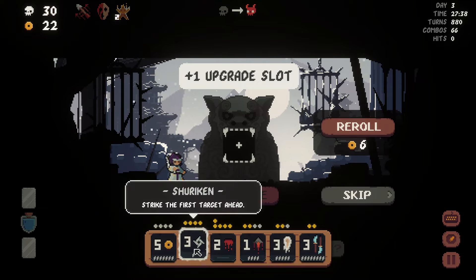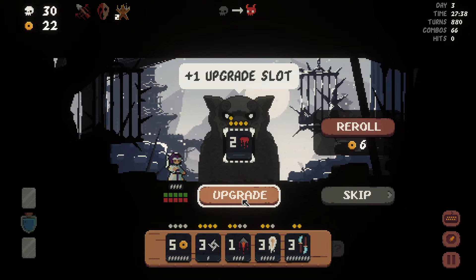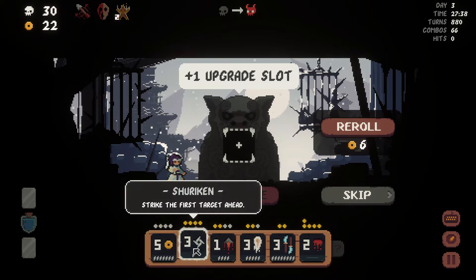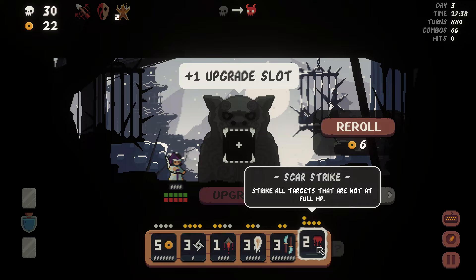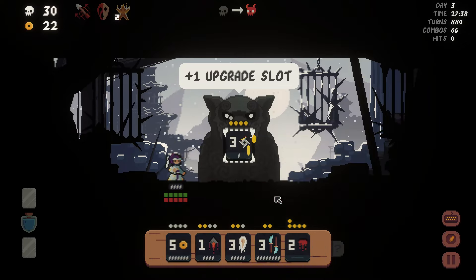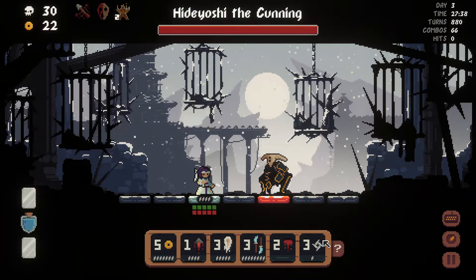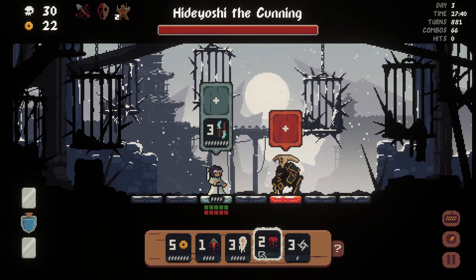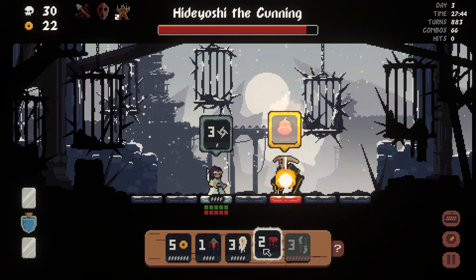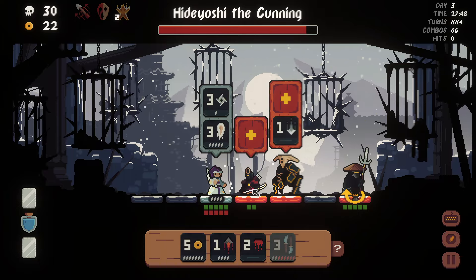I'm gonna do the scar strike. What would I rather have — this on zero cooldown or this with three damage? The answer is I'd rather have that on zero cooldown, so I'm gonna do that. This actually ends up becoming my actual super tile. Okay I'm gonna freeze you — you can't be frozen? Great, I love not knowing who can be frozen and who can't, that's one of my favorite things ever.